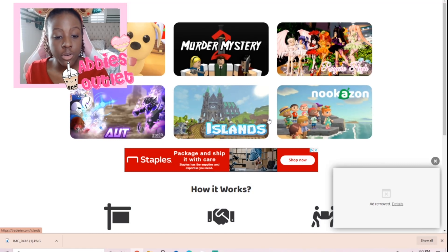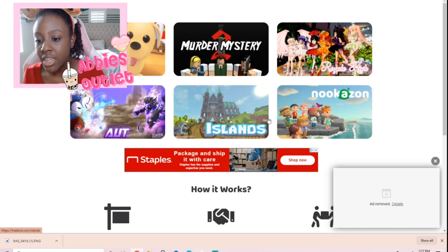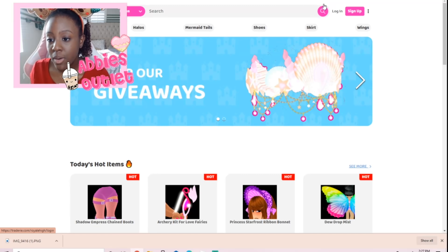So we are on Traderie.com right now. Traderie just updated to include a Royal High tab — I don't think Royal High was here before, it was just Adopt Me and Murder Mystery and other games. But now they have a Royal High tab and they asked me to show you guys how to use it.